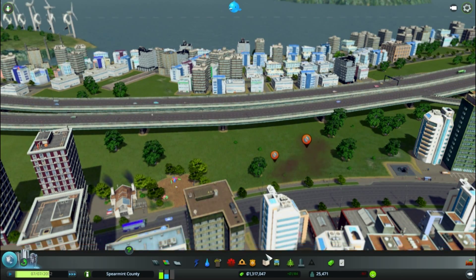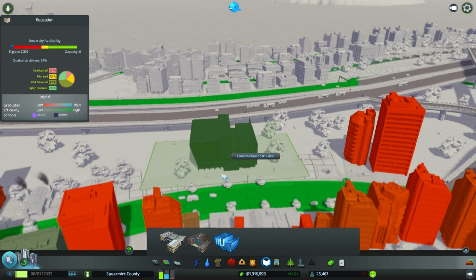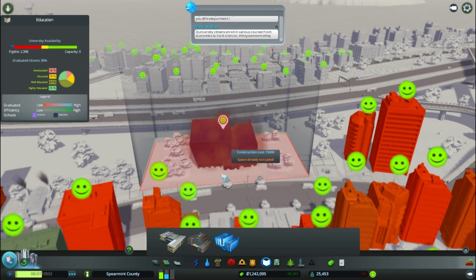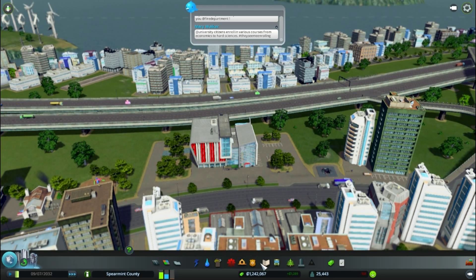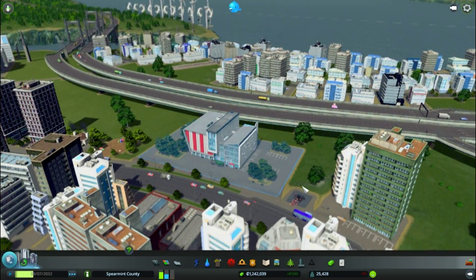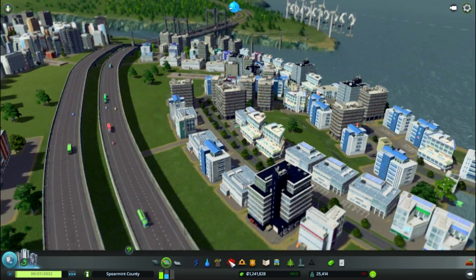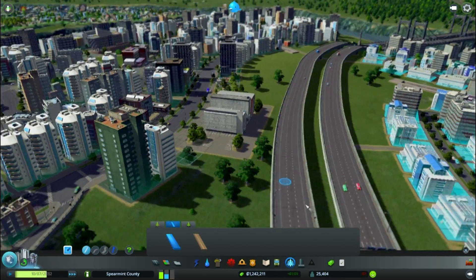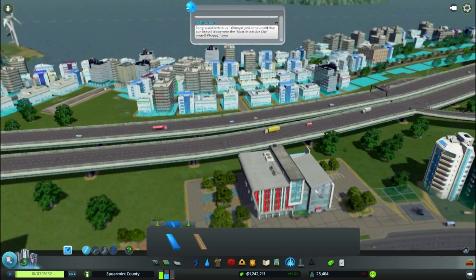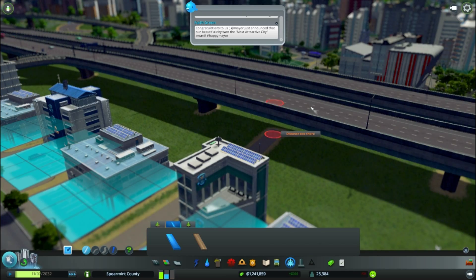Right, and then we can put a university there. Bang, look at that — that is glorious! It's got a little car park as well. We're going to amend our pathway that we built last time to accommodate for the fact that we've just plunked a university down. Right, here we go.